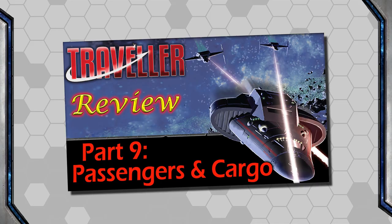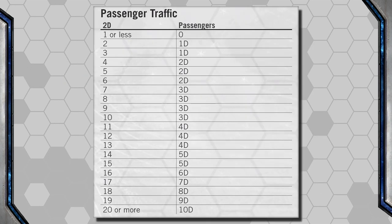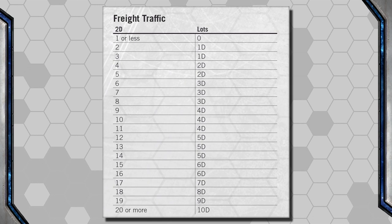My biggest mistake is in Episode 9 concerning trade. For passengers, I said we use the total effect of the roll to determine the number of passengers — I forgot the part where you also add 2d6, which is clearly noted right at the top of the chart. Also, the exact same thing concerning freight: I totally missed that you apply the effect of the previous rolls to an additional 2d6 to get the number of lots.